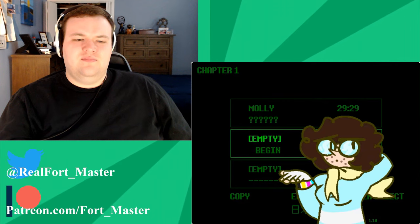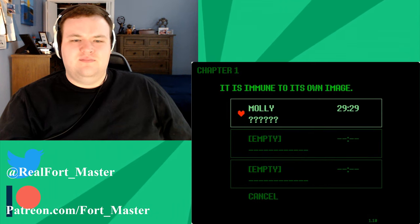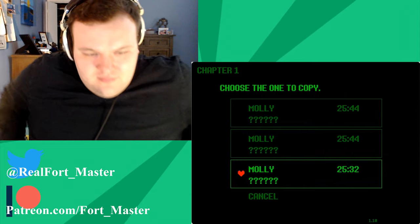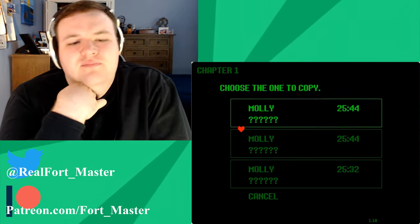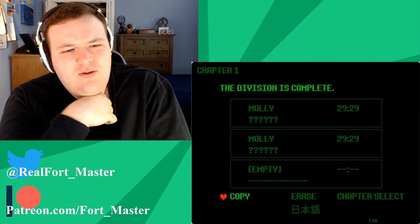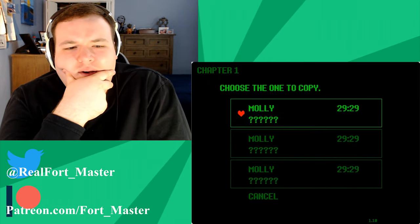Gaster's dialogue here has a lot to unpack — his vocabulary regarding the save files gives them a lifelike nature in an unsettling way. Copying files he describes as a 'division' onto an empty file, and warns that the file will be 'subsumed' or absorbed if you're copying onto an already occupied slot, describing them as 'shapes'. And if you copy one save slot onto the other two so all of them are the same file, he says 'preparations are complete', which is incredibly odd.